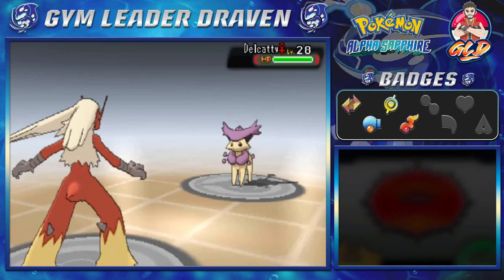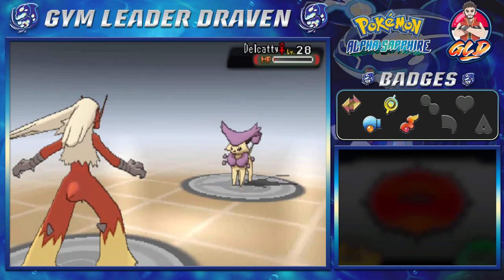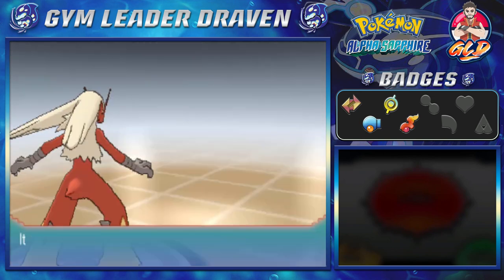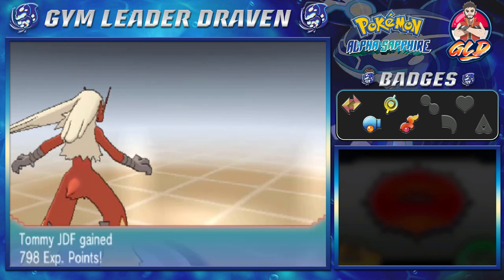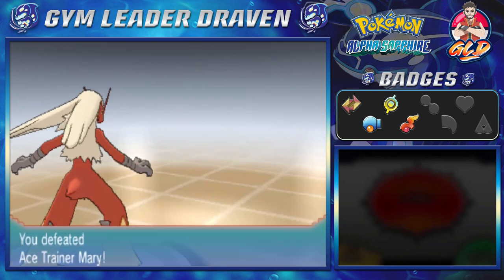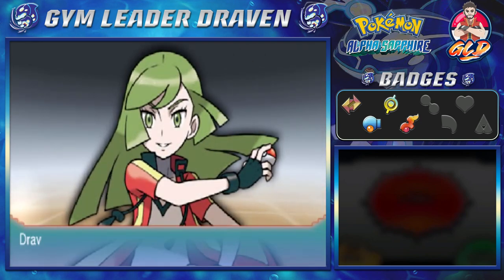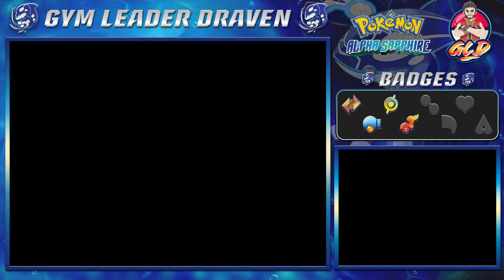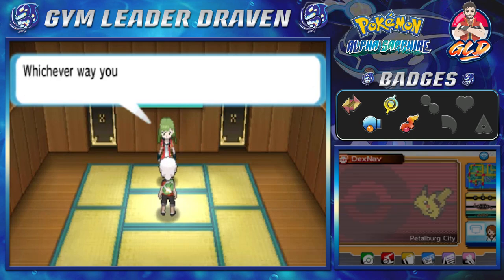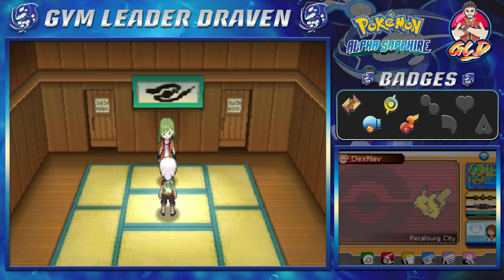As you guys can see they're going to waste a turn with an X Accuracy, just to try and hit me. Here we go with a double kick — because you're a normal type Pokemon, you're basic. Delcatty has fainted! I am kicking butt and taking names.